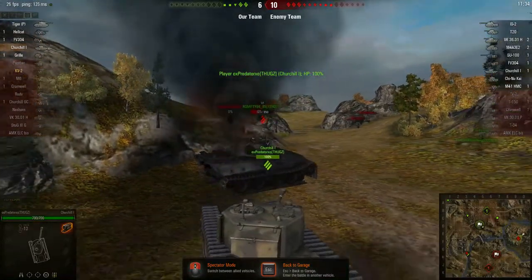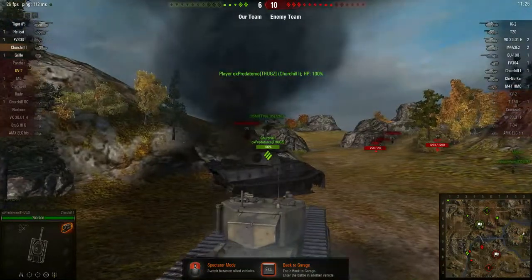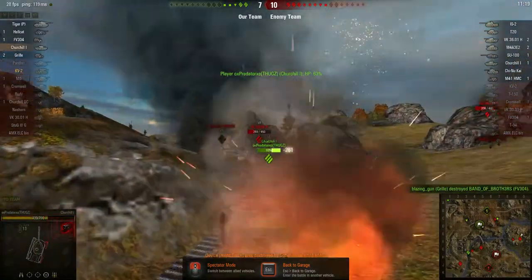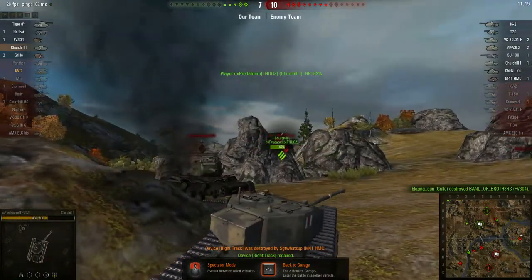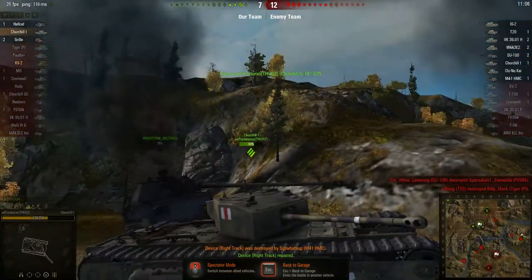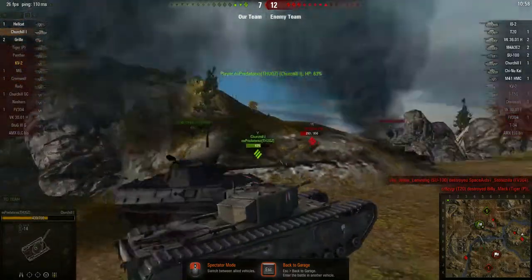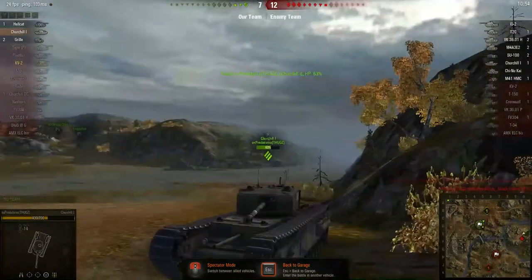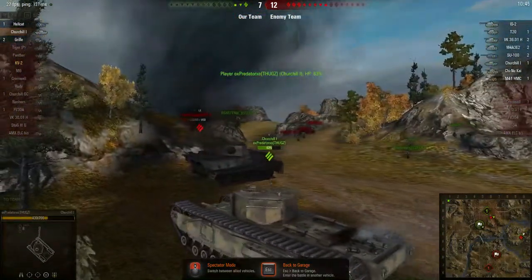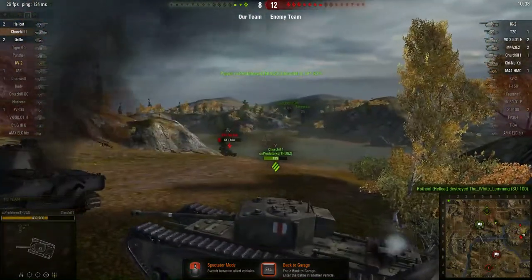I seem to recall that the Churchill line has a situation where a lot of the tanks get better armor, but perhaps use the same gun. So when you get the first Churchill you have an option for a stronger gun, but as you go up the line, the best gun for the tier is actually on the lower tier Churchill. He's got a mark of excellence — to get one you have to play like 100 games and be above 65% of the rest of the players for that week. Because I played most of my games a year and a half ago, before they had the mark of excellence, I don't have it.